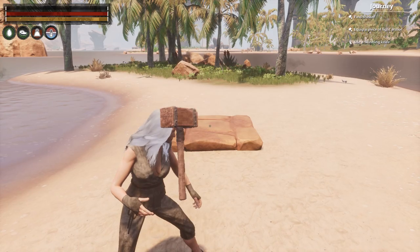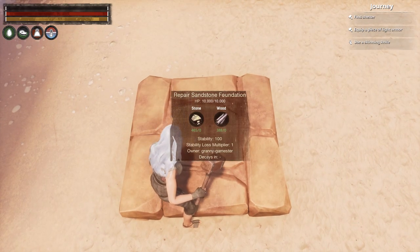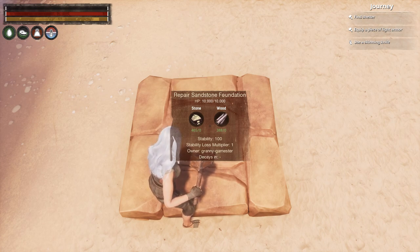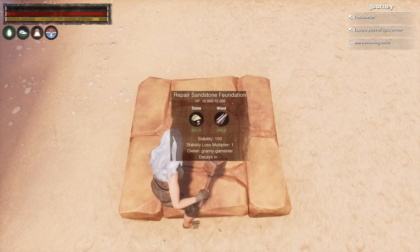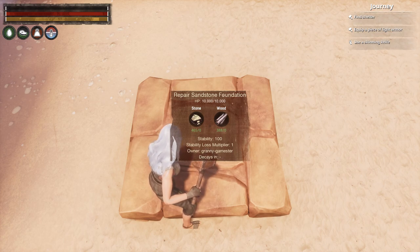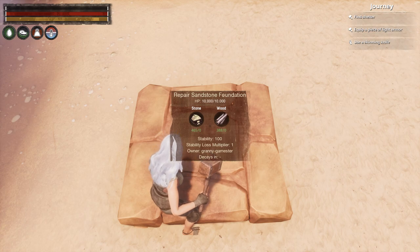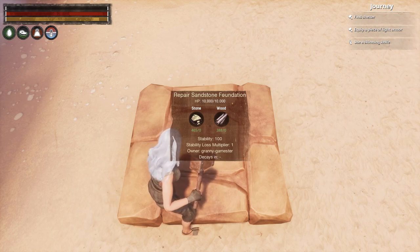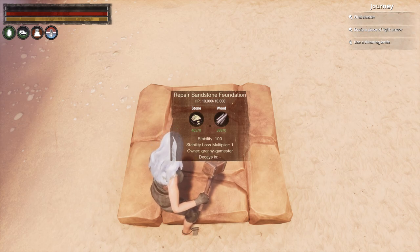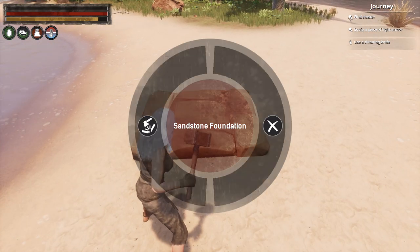Let's place the foundation and grab the repair hammer. With the repair hammer you can repair any damage done to your building pieces. This foundation has a health pool of 10,000 points and shows how much stone and wood it takes to repair — currently showing zero in green because the piece isn't damaged. Damage can come from enemies or from decay, which only happens on servers; in single player you don't need to worry about decay. The piece also shows 100% stability and a stability loss multiplier of 1.